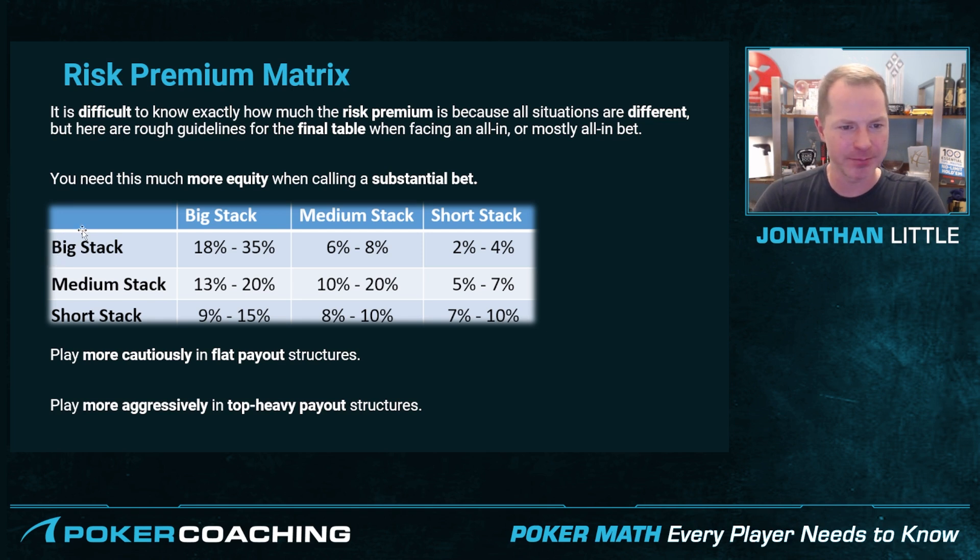So if you have a big stack and you're against another big stack, you need roughly 18% to 35% more equity to justify calling, depending on the stack distribution of the other players. If somebody else has one big blind, you're going to need like 35% more, which is a lot. If there are no obvious short stacks, then you may need something like 18% more equity compared to chip EV to make a profitable dollar EV call.